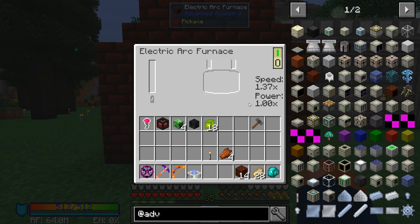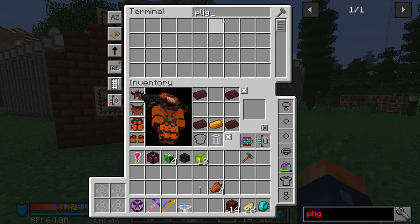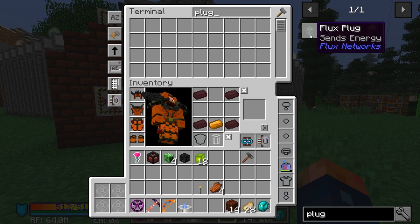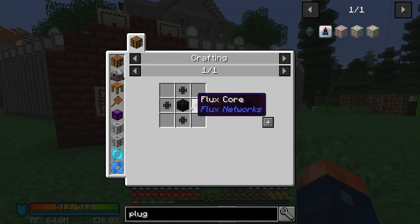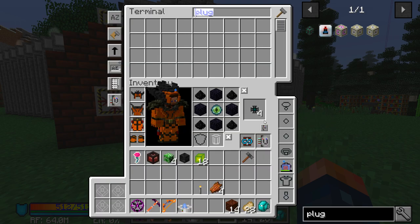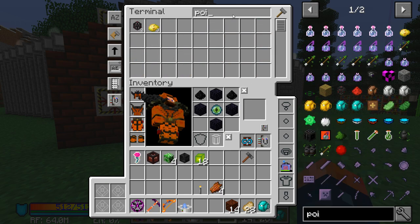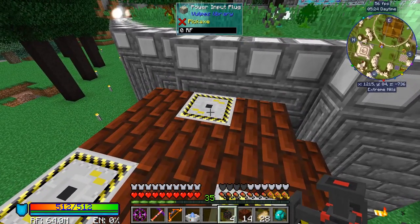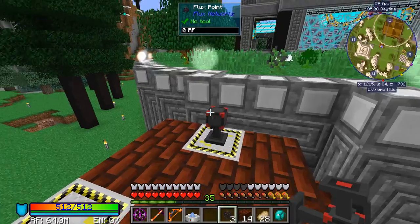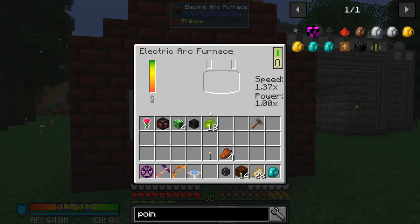That should be it — we should be able to turn it on. We need to give it some power. We're gonna get some plugs. We need points, not a plug. Really we don't need to set three, but I'm going to set three for right now. They all three do need to be powered if I remember correctly for this to work. So now we do have power.